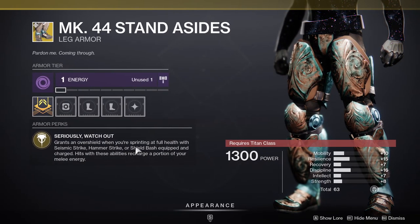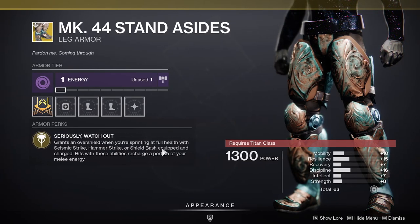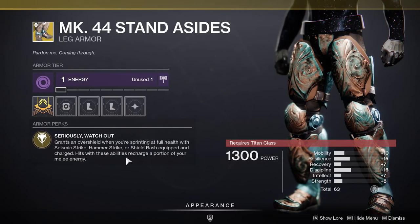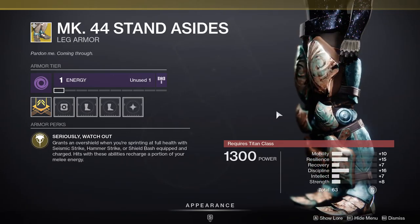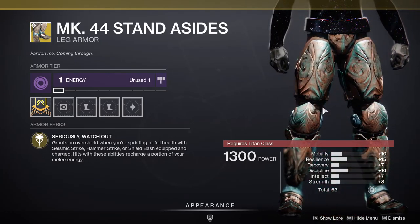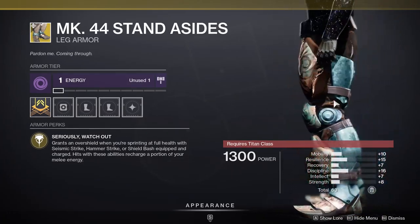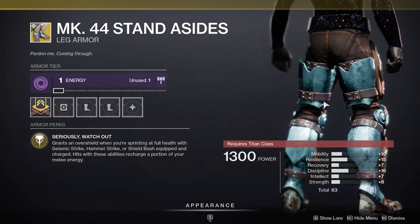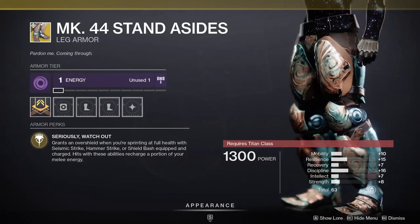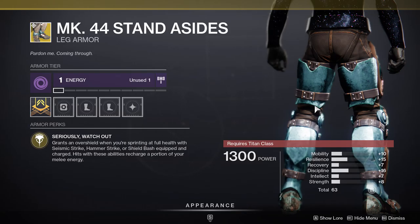For Titans you get the Mark 44 Standard Issue. I've talked about this before but I'll cover it again — it grants an overshield when you're sprinting at full health with Seismic Strike, Hammer Strike, or Shield Bash equipped and charged. Hits with these abilities recharge a portion of your melee energy. These are really good if you have a shoulder charge; you basically get a shield. You can use this in PvP and it's very meme-y, and it allows you to escape certain situations.